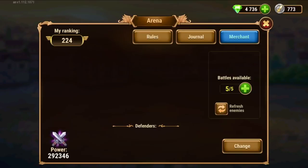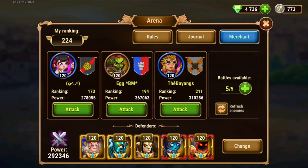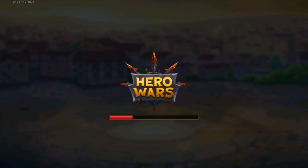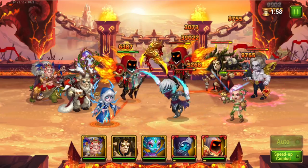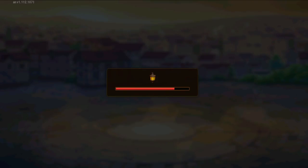Let's do another arena fight — something I can win. You can speed up the fight if you have access to that. You cannot change auto mode in arena and grand arena — that's not available. But you can skip the fight altogether so you don't spend time watching it. Defeat — no surprise there.